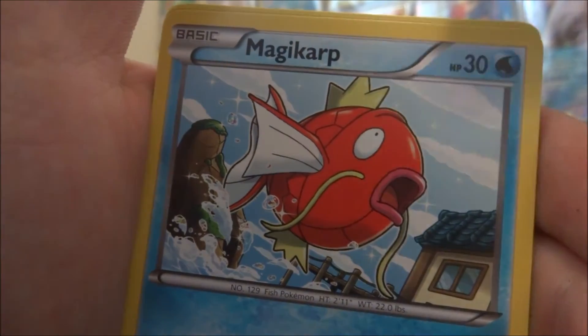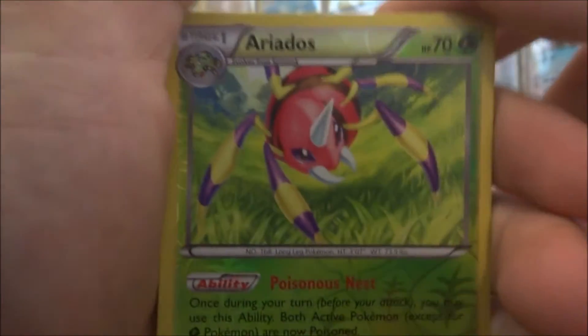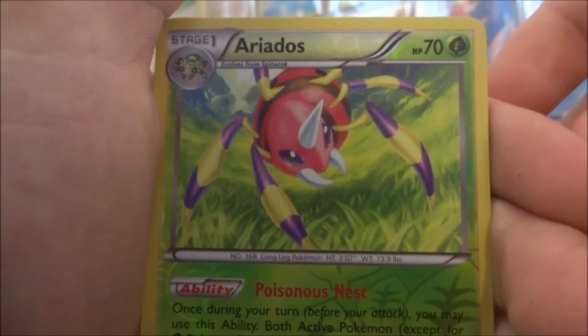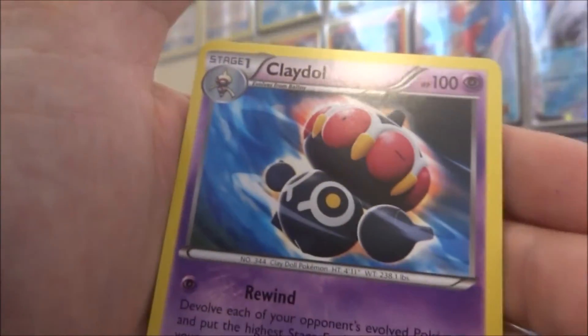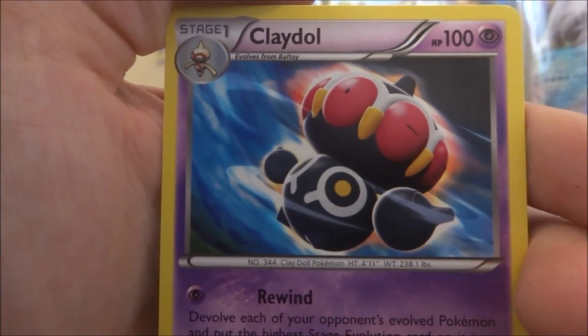A Golett. A Magikarp — whoa, that's pretty cool. Then we get a Reverse Holo Ariados, very nice.